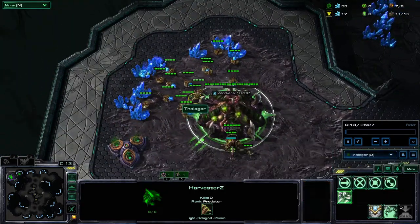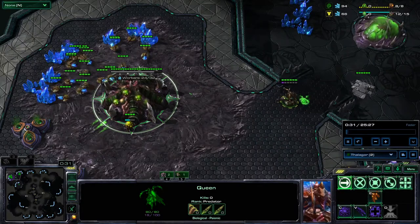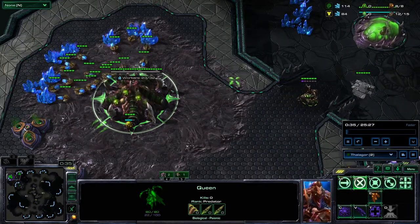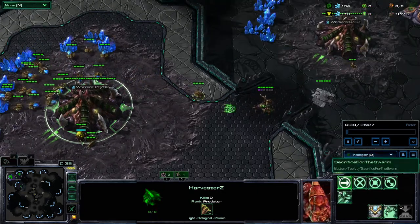Zerg has a new unit: Harvesters. They are free. Each egg produces 4 Harvesters, which total 1 supply. They can sacrifice to create Creep and mine minerals and gas. They die off Creep, cannot attack nor build buildings, but they can combine into a big drone.